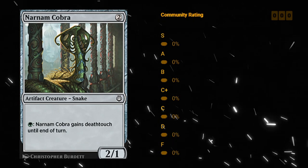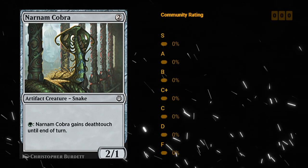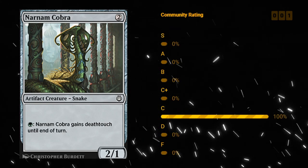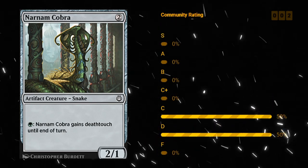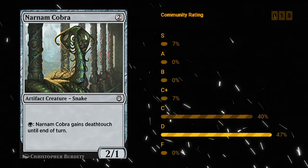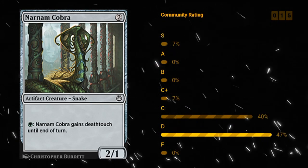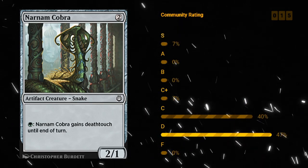Narnam Cobra — another one of those creatures with a colored activated ability. A two mana 2/1 artifact creature Snake, and for a green mana it gains Deathtouch until end of turn. Just another cheap artifact creature to get in play, enable Improvise, and in the late game potentially trade off for one of the opponent's larger vehicles. I like C for Narnam Cobra, and potentially even C plus in some more dedicated artifact synergy decks.